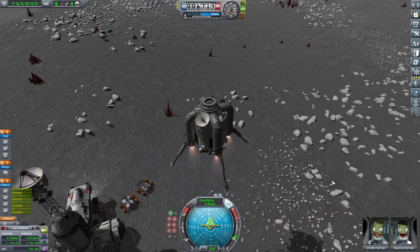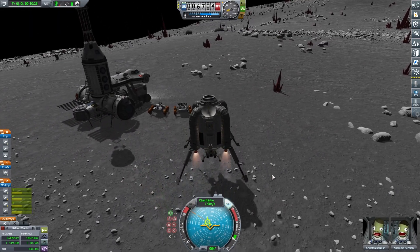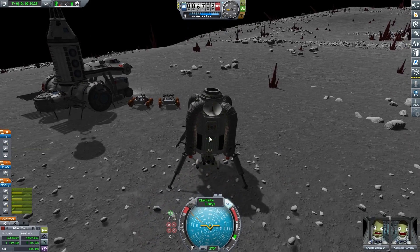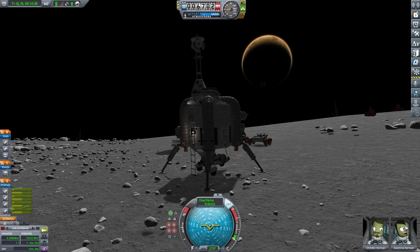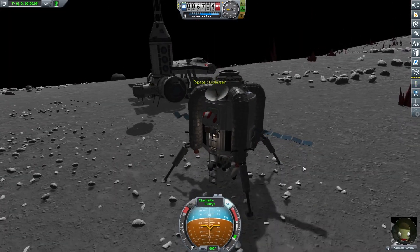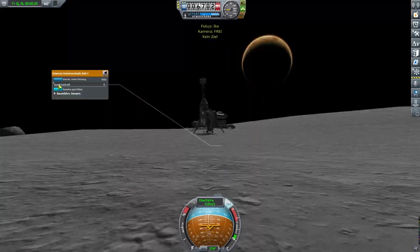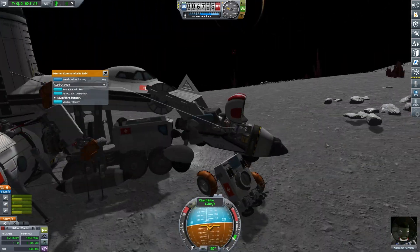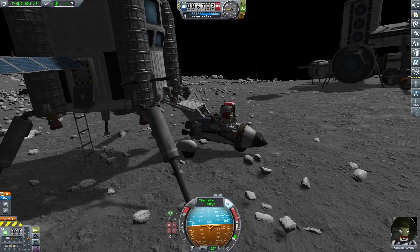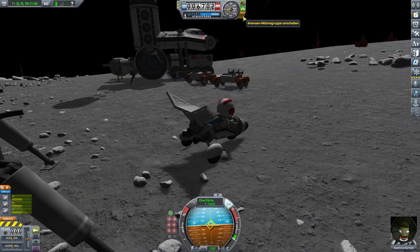Here we are — you can see the surface base. I think it's one of the coolest surface bases I've ever built. It has a little rover station parking lot with two other rovers. We'll see the surface base later. We can deploy the rover and encounter our first fail today. After a bunch of quick saves, it worked — always good to have quick saves.